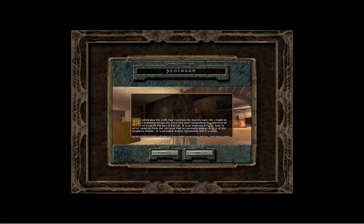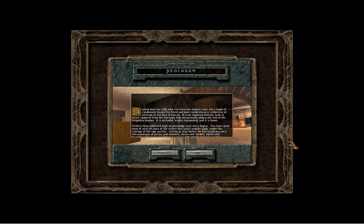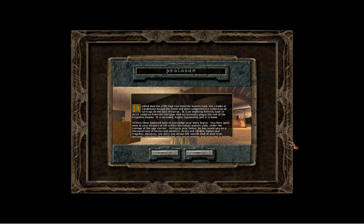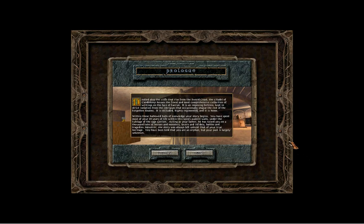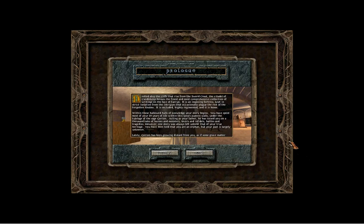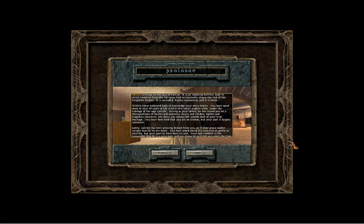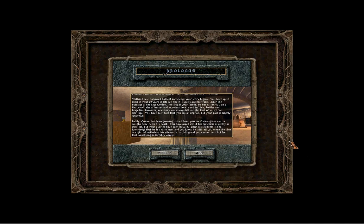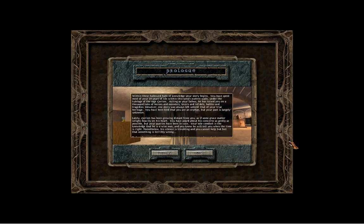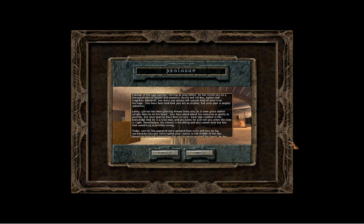Within these hallowed halls of knowledge your story begins. You have spent most of your twenty years of life within this keep's austere walls, under the tutelage of the sage Gorion. Acting as your father, he has raised you on a thousand tales of heroes and monsters, lovers and infidels, battles and tragedies. However, one story was always left untold — that of your true heritage. You have been told that you are an orphan, but your past is largely unknown. Lately, Gorion has been growing distant from you, as if some grave matter weighs heavily on his heart.